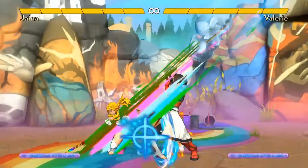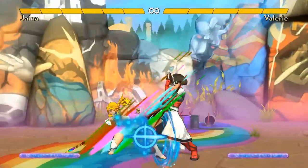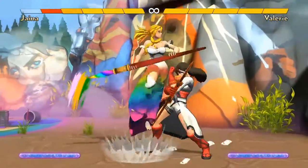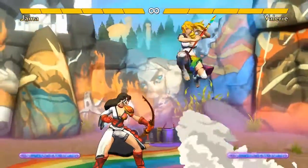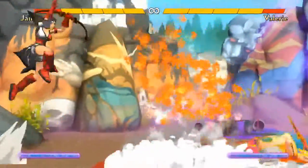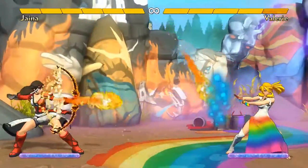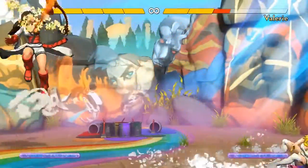Keep in mind that Dragonheart is completely unsafe on block. Even though taking self-damage is a big drawback, it can be worth it. If the opponent is jumping in at you and you have to choose between blocking or Dragonheart — well, if you block, it lets the opponent start doing what they want to do. But if you Dragonheart, it will damage them for one, as well as damage you for one, and it will leave the opponent at full screen. They'll probably have to block your next Flame Arrow too. That way, you're doing what you want to do.